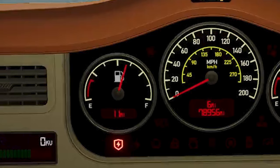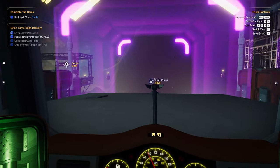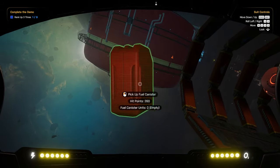Another important one is your fuel. For this you can either pull up next to one of the fueling stations, or you can take a fuel can outside and do it yourself. And I mean it's space, so just give that can a toss when you're done — no one's going to find it.